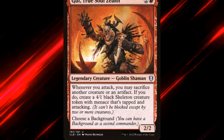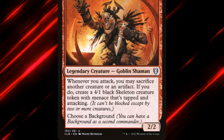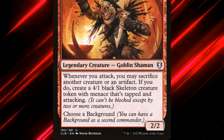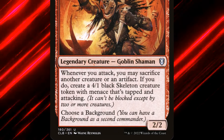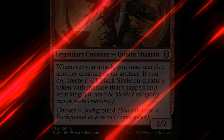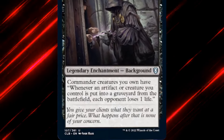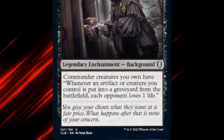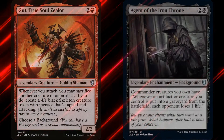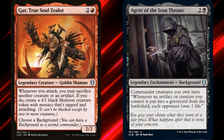Gut, True Soul Zealot is a 3-mana 2/3 Legendary Goblin Shaman. Whenever we attack, we may sacrifice another creature or an artifact. If we do, we create a 4/1 Black Skeleton Creature Token with Menace that's tapped and attacking. Additionally, like all monocolored Legendary Creatures from Battle for Baldur's Gate, we can choose a background. Agent of the Iron Throne is a Legendary Background enchantment that gives Commander Creatures we own a new ability: whenever an artifact or creature we control is put into a graveyard from the battlefield, each opponent loses one life. So, Gut wants us to sacrifice a creature or an artifact every turn, while Agent of the Iron Throne helps us deal more damage when we do so.